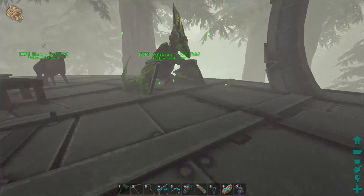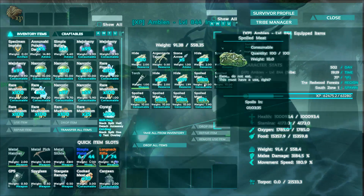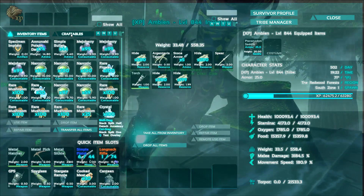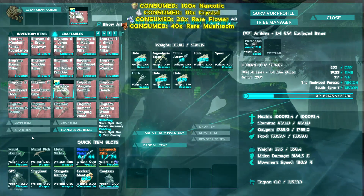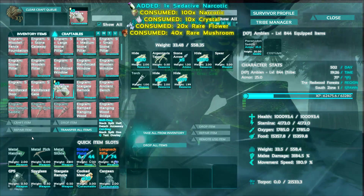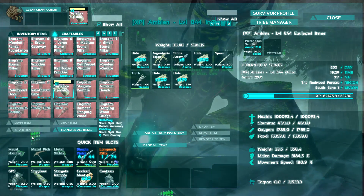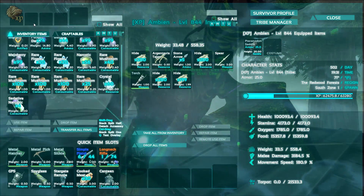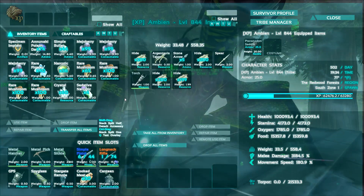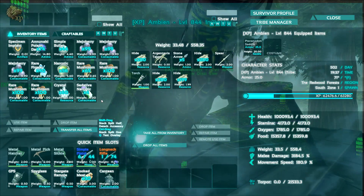I'm not gonna be able to take Rogue, we're gonna take Ambien out. Because a couple of days ago - and I hope it's still there - there was an alpha spino down by the river that I was kind of interested in checking out. You can see I've got a bunch of stuff in my inventory because I've been gathering resources so we can make some more of these sedative narcotics. What these do is they max out the torpor on whatever creature you remote use them on, and they also make the food zero, so tames happen practically instantly. It's not gonna give you a better tame than if you were taming with prime normally - it just makes it a lot faster.